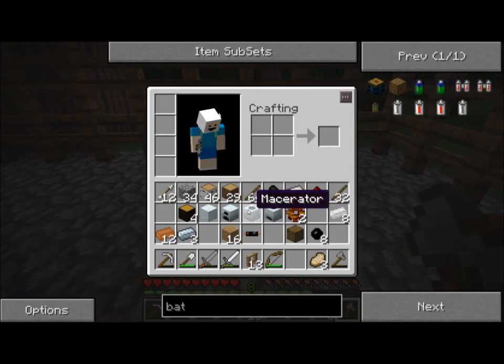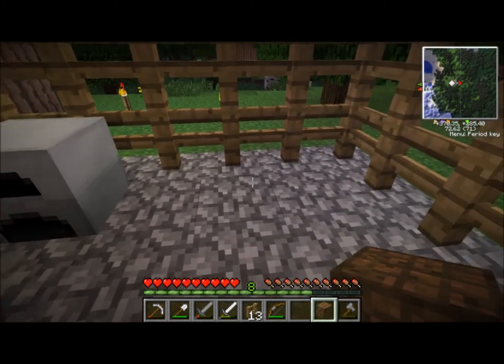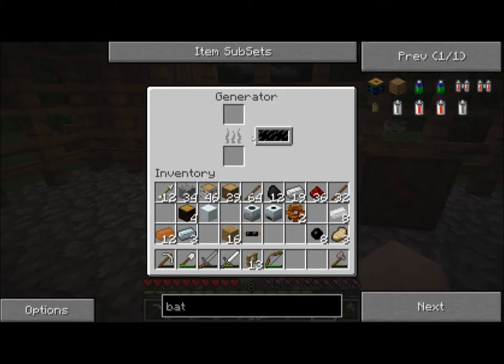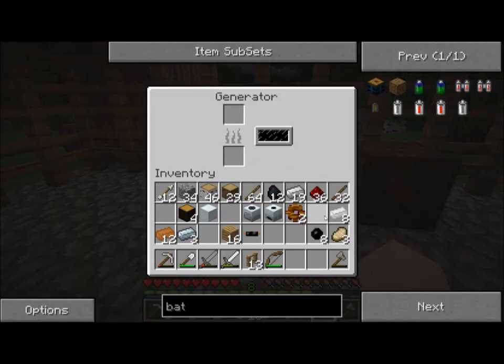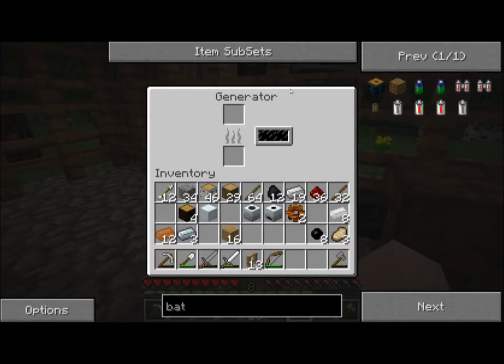So we need a generator. Here's our generator, and our bat box is going to go right next to it. We'll put our generator down and our bat box down right there. Our generator is going to need some kind of fuel — I guess we have coal. Put some copper cable in. I have no idea what I'm doing.